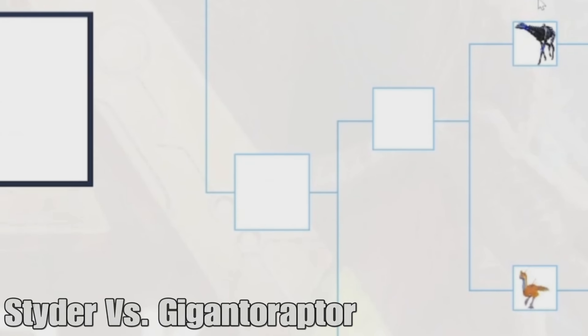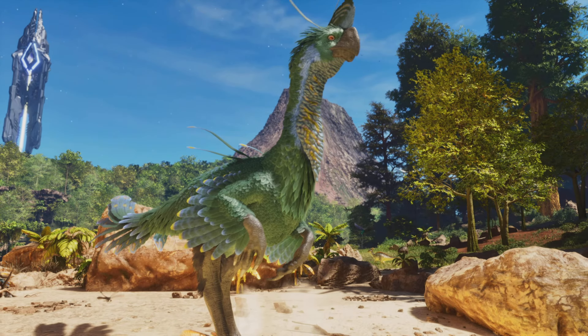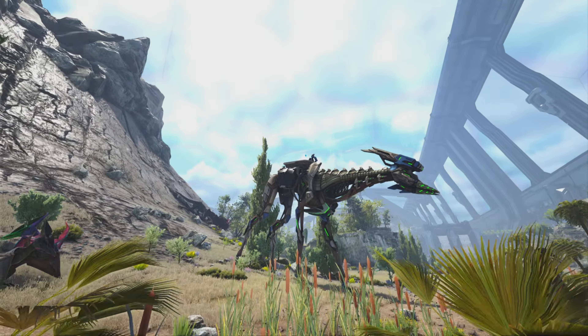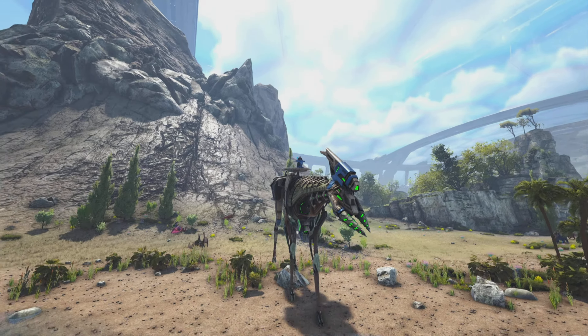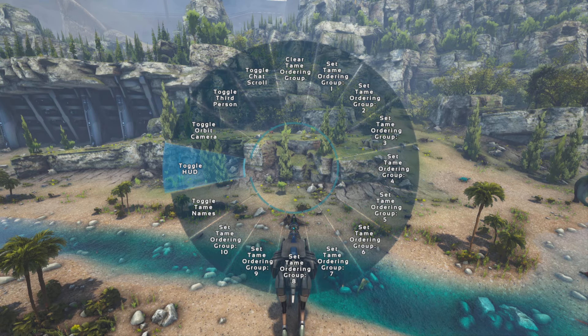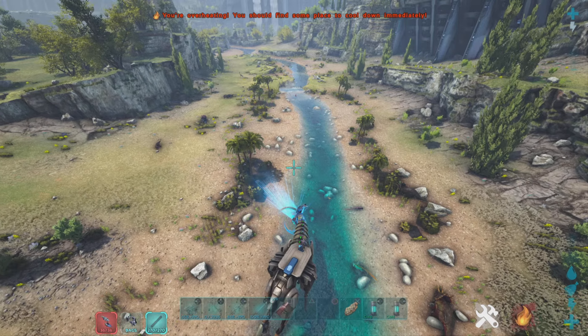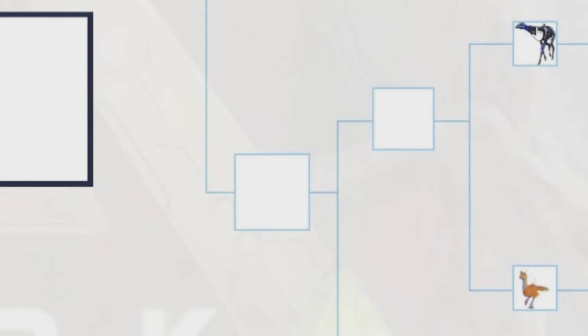Then we have the Strider versus the Gigantoraptor. Both have extremely good uses, but I think the Strider should win. The harvest abilities are just so useful — you need resources for pretty much everything in the game, and this is the best way to harvest resources by a long shot. There's pretty much no other option once you get the Strider. So it's going to win.